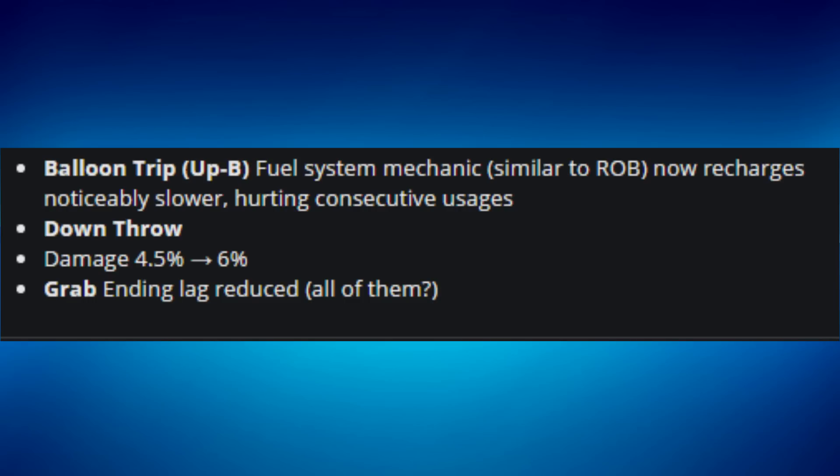However, they also changed Villager's down throw damage from 4.45% to 6%, doing more hitstun, which gives him a combo throw. I don't agree with that — I consider Villager to already be a top-nine character in the game, even better with customs. I think that buff was unnecessary.